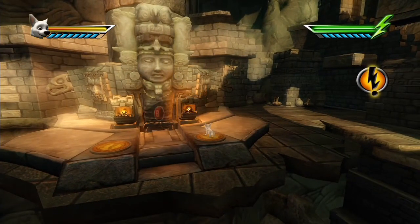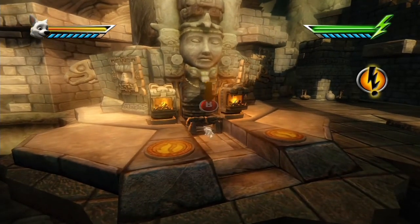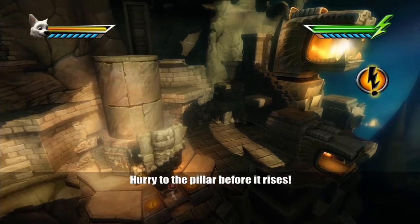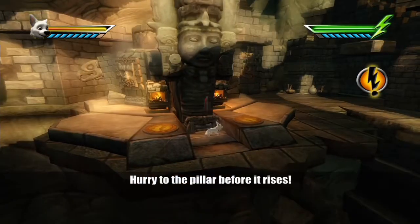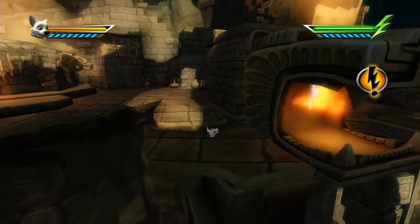This level actually allows us to upgrade both our power and our health — Bolt at least. Penny we still haven't got nearly enough collectibles for, but we haven't had a level with her for a while — two levels, that's not really wild. It kind of evens out.